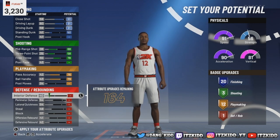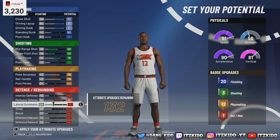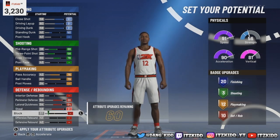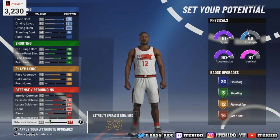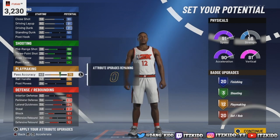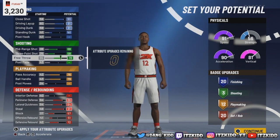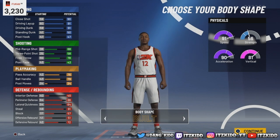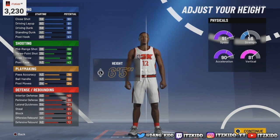For the defense — this is what we're gonna do — we're not gonna touch the interior defense, this is a shooting guard build. Max out perimeter, max out lateral, max out steal, max out block, max out defensive rebound, and then go back up to the offensive and use the rest. So we are looking at 20 finishing, 3 shooting, 12 playmaking, and 20 defensive badges.